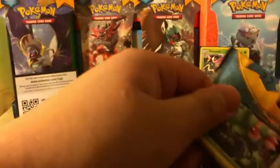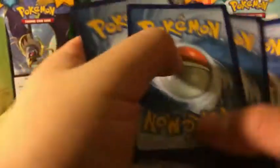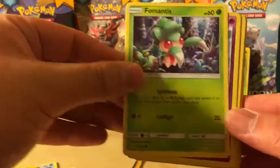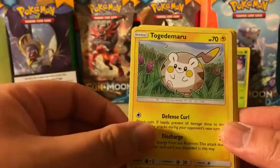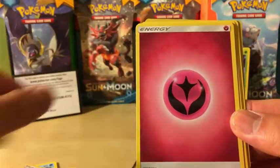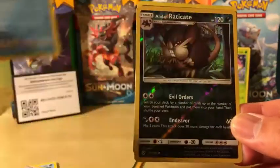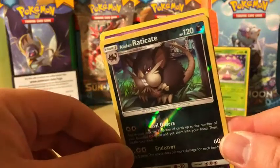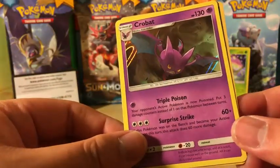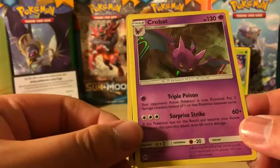Last pack — can we get something amazing? We got a Mantyke, Alolan Grimer, Togedemaru, Stufful, Mareanie, Fairy Energy, Brionne, Croconaw, Pelipper, Alolan Raticate — nice and chubby cheeks. And we got a Crobat Holo Rare, with the attack Triple Poison: your opponent's active Pokemon is now poisoned — put three damage counters instead of one on that Pokemon between turns.